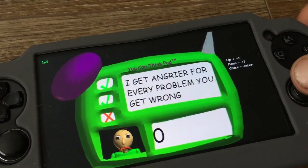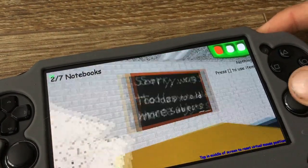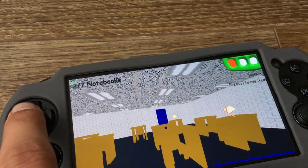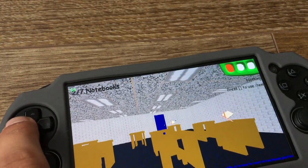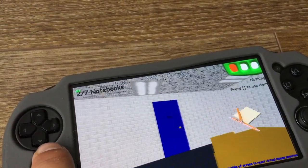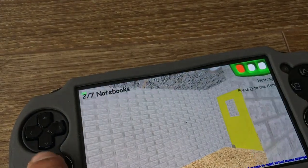As you can see, you can use the R button to look behind you. You use X to open doors, you can use square to throw stuff, and use the triggers to go through your inventory slots. You can actually see it's the full game, full experience.